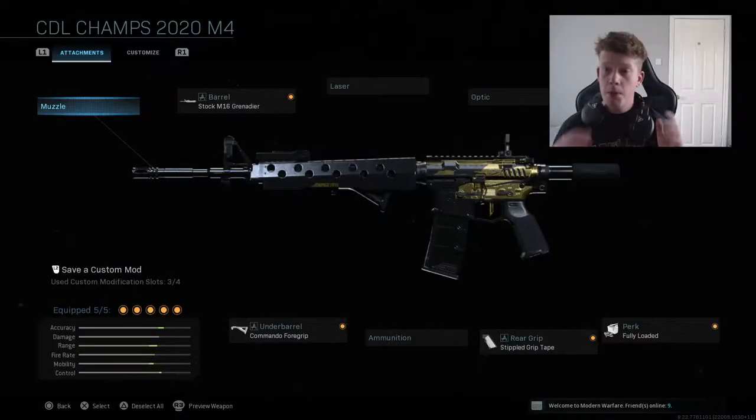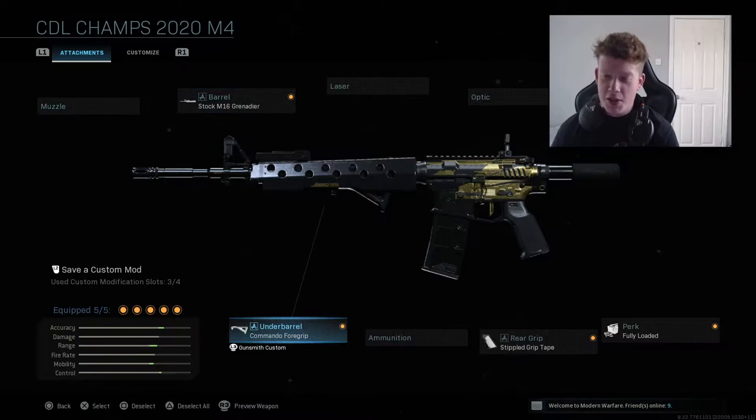This is the M4A1 variant and this is how it comes set up — essentially a CDL loadout. It used to run the Merc Foregrip, but there's a gentleman's agreement not to use it. I'm sick of people telling me in game battles that it's banned — it's not actually banned, it's just a gentleman's agreement. Basically if you use the Merc Foregrip and the advantage it gives you, it makes you a bit of a dick. But I don't really care, so I'm going to use it in game battles anyway.